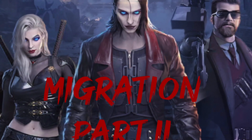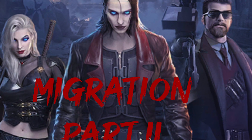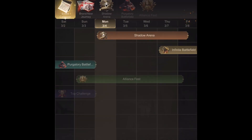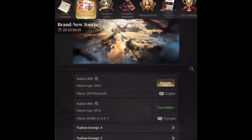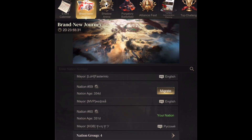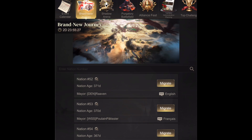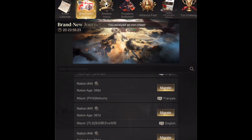Welcome everyone, this is Dee from Nation of Darkness and this is part two of migration. Let's look at where you go to migrate — go to Events, Brand New Nation, and here you go to the nation of your choice. Hopefully they know you are coming, or they might not accept you.